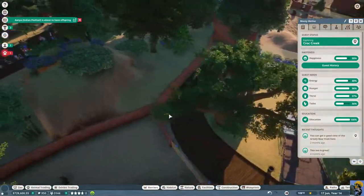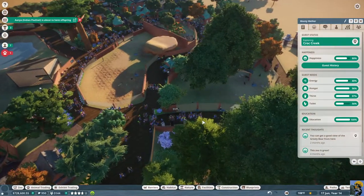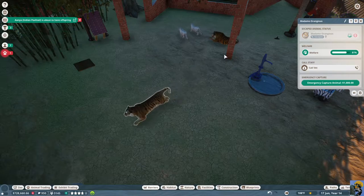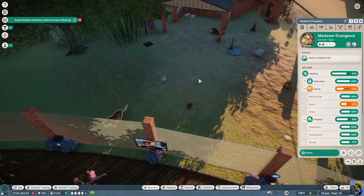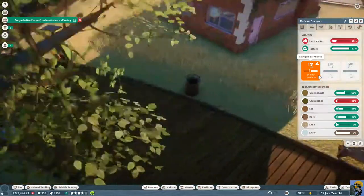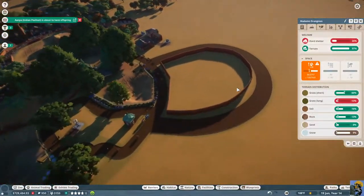Escaped animal — she's right there. Why do you think she escaped? She's in there. You can see their welfare is bad because there's just not enough space, so I'm going to try to improve this. For terrain, they don't really like long grass at all, and there's too much in that shelter, so I'm going to eliminate all long grass. Let's go to the paint tool and put in short grass everywhere.